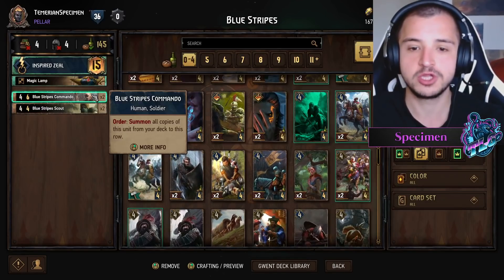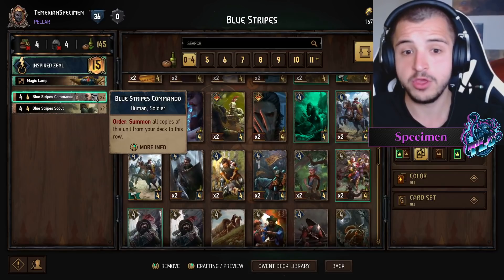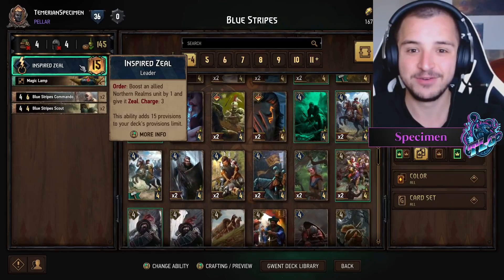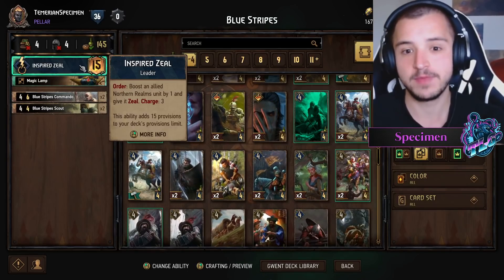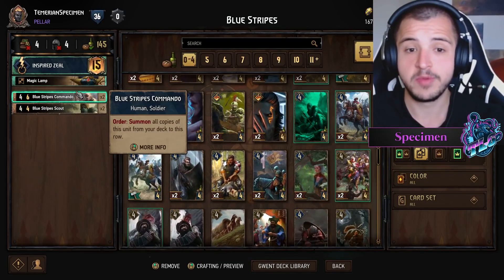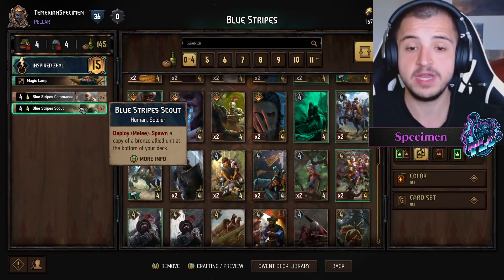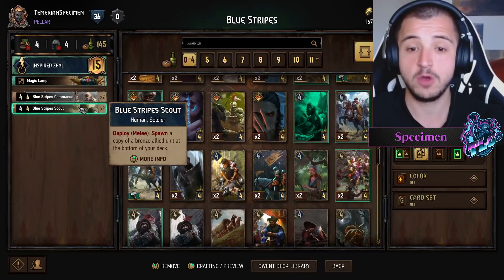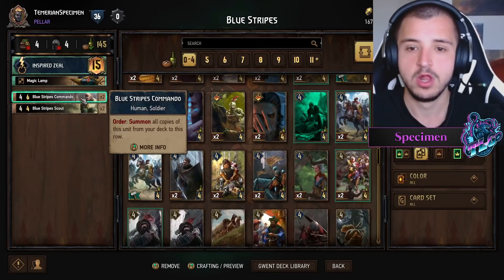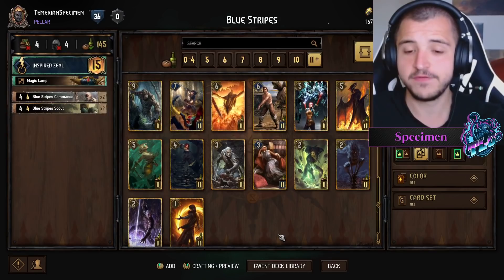We've got the Blue Stripes Commandos, which summon all copies of this unit from your deck to this row when you use the Order. We're using the Inspired Zeal leader ability, which gives it Zeal and boosts it by one. So it means you can play a Blue Stripes down, use your leader ability on it, and they're all going to come out from your deck. You make extra copies with a Blue Stripe Scout, which makes a base copy and puts it at the bottom of your deck, and then you pull that out with the Blue Stripes Commander.